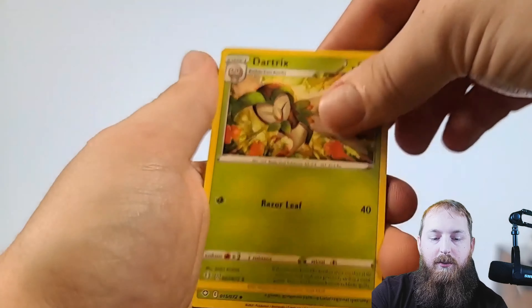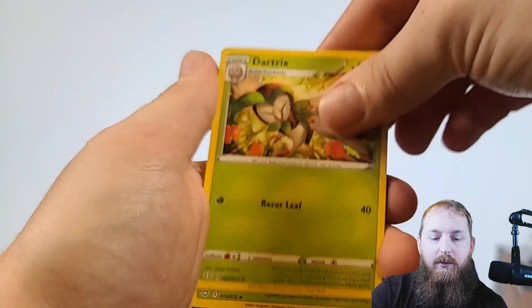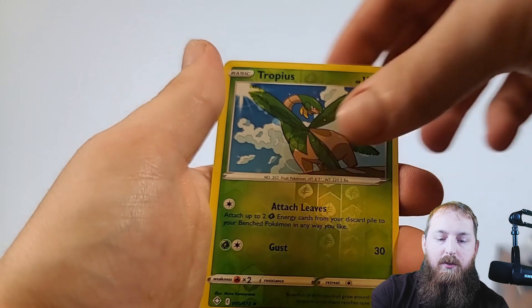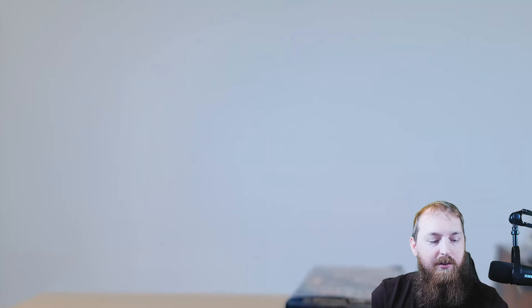Shining Fates has definitely been treating us a lot better than Vivid Voltage has — that one's been pretty rough. You guys have been watching the last couple videos and we've been trying to master set Vivid Voltage. I know that's a hard one. Still got that big one to go — that Charizard. We can get something like that Shiny Suicune and stuff like that. Check that one off the list now.